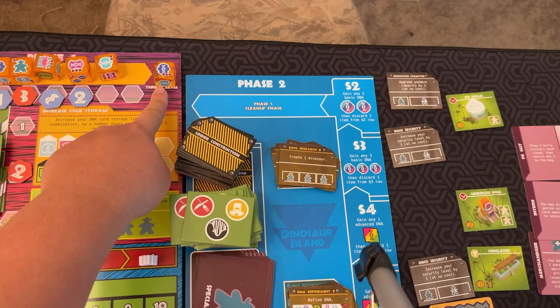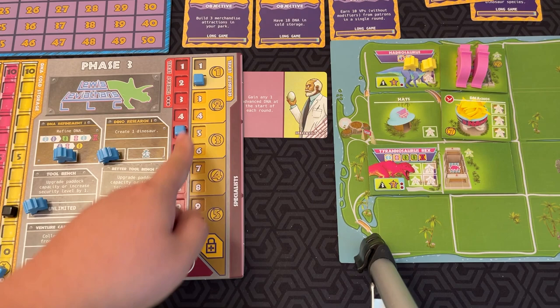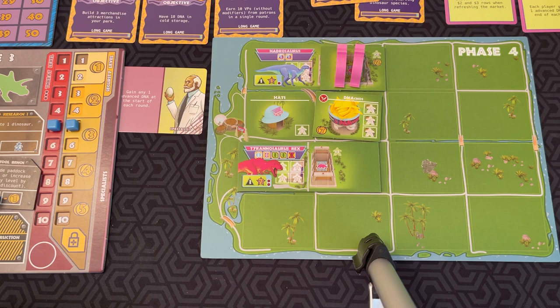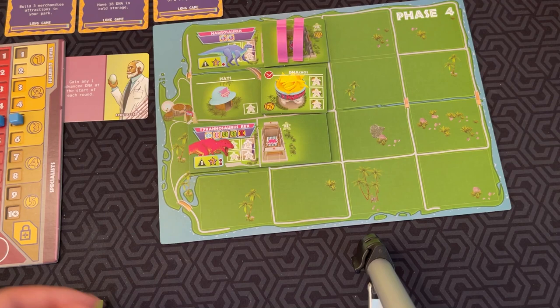Then you look at the threat die that was placed earlier. If it had three dots, the threat goes up by three. If your security is lower than the threat level, for every number it's lower, a visitor gets eaten. So if at least three people have to be eaten due to lax security, those patrons are lost. For each patron that gets eaten, you lose a point on the board.